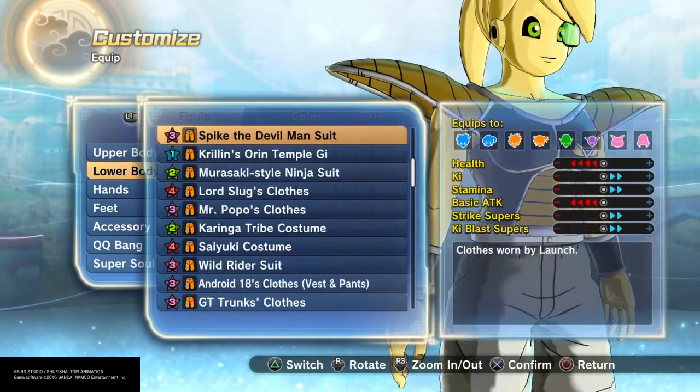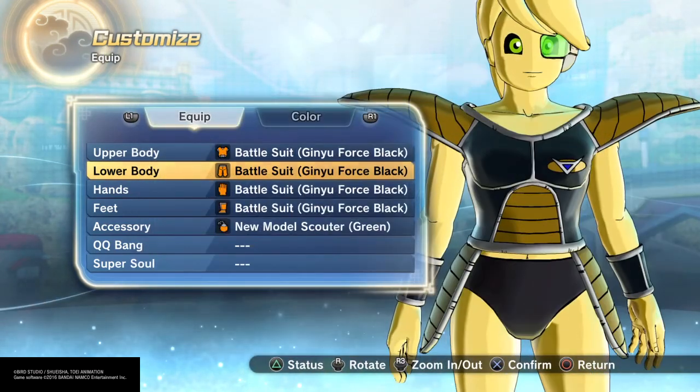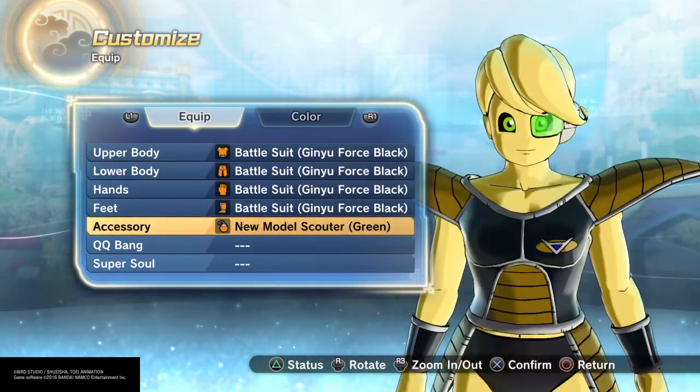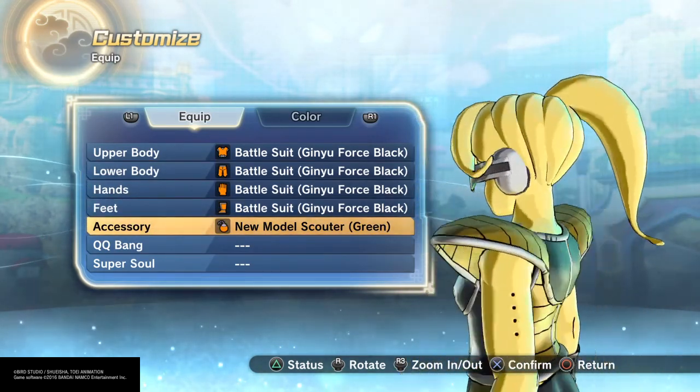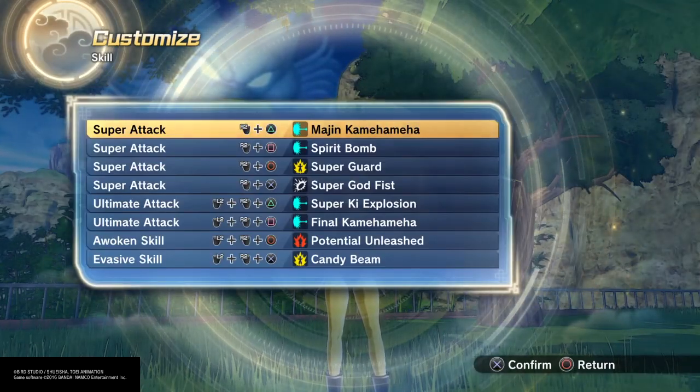And yes, what you're going to do is get her gi suit on of course. I'll give her the scouter, ponytail it out, and there you go — looks amazing. Now for moves, you can play any moves you want. Magic, spear bombs — I put super godfist because I remember in universe one you couldn't get it.